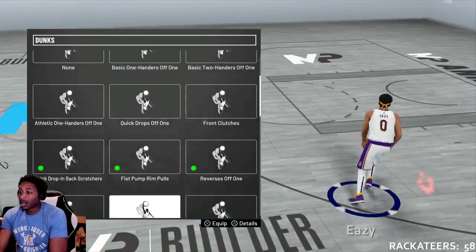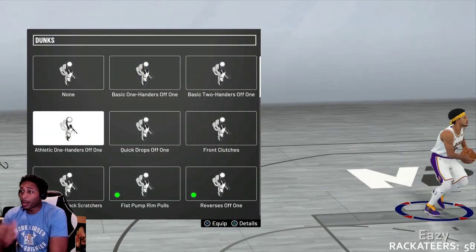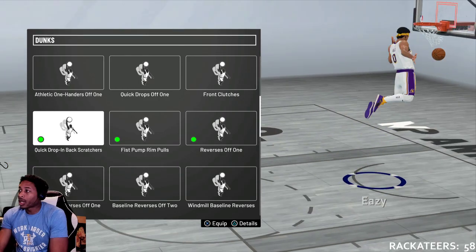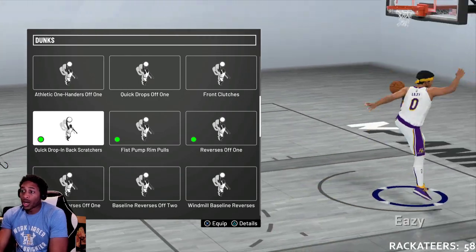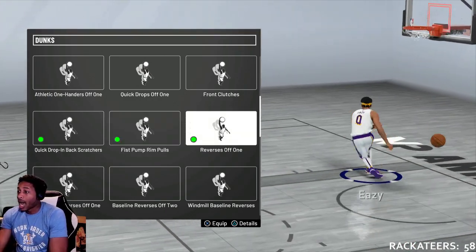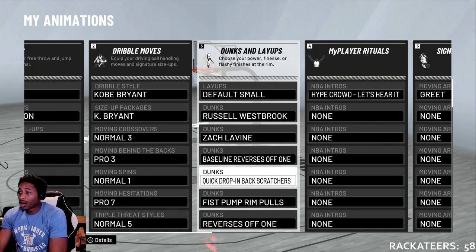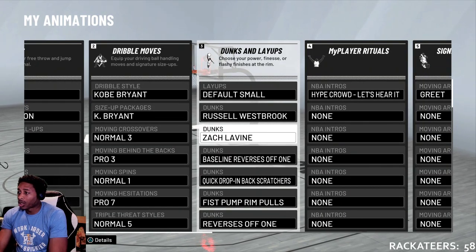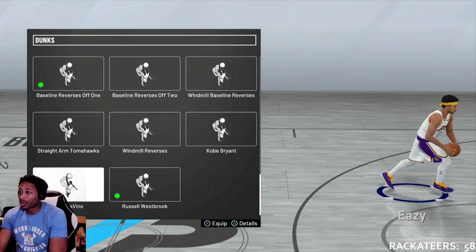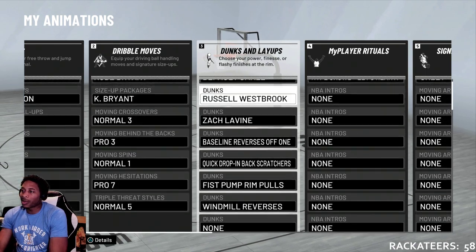We're gonna put on Zach LaVine, baseline reverse off one — I want windmill reverses too — and Russell Westbrook. Those are really the only packages I want: Zach LaVine, Russell Westbrook, baseline reverse off one, and windmill reverses. Boom, that's it, man. Like I said, I've been trying to get these baseline reverses — this is the first year I've been able to get baseline reverse off one since 2K17, because that's when they really added the high requirements.